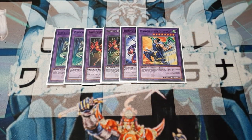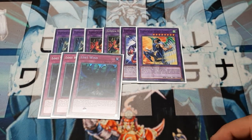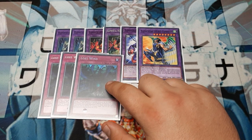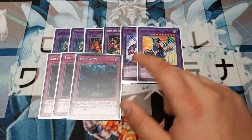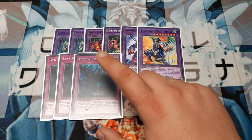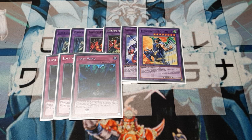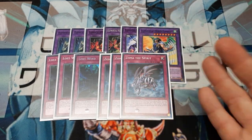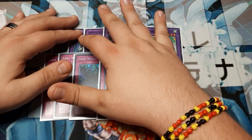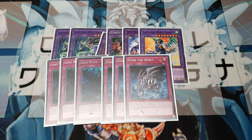The side deck is going to be pretty easy. We're going to use three Lost Winds today — special summoned monsters lose half their attack value plus their effects, and if they special summon one from their extra deck while Lost Wind is in the graveyard and it's not during a damage step, we can set it from the graveyard back to the field. And three copies of the Spirit, because you never know. That is the Heroes Unite fusion — that is Elemental Hero Mariner as the star of the deck.